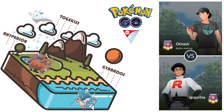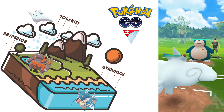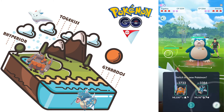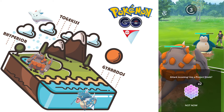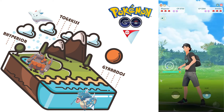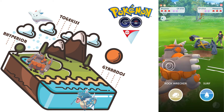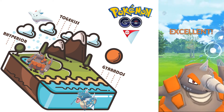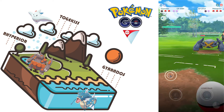Hello, we have an interesting set of battles today. We start with Togekiss versus Snorlax — we're gonna attack and try to catch the body slam with our Togekiss. It's not very effective. Then it's a superpower, and he switches automatically. We can maybe get two surfs out, but it's going to be very tight. We don't think we can get the second surf out — and we died.